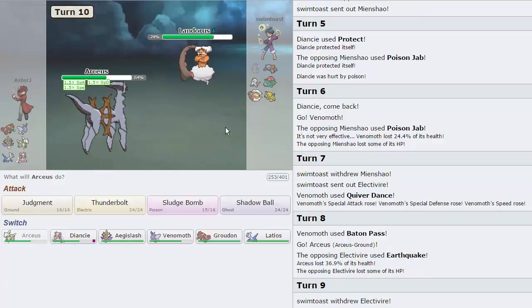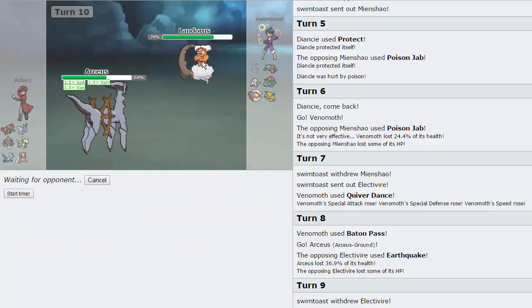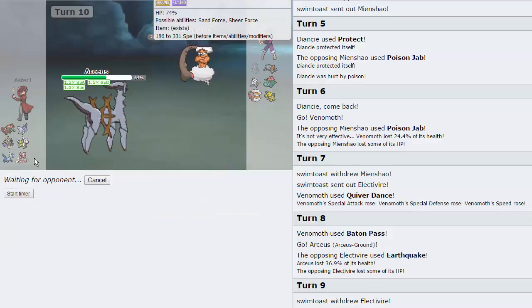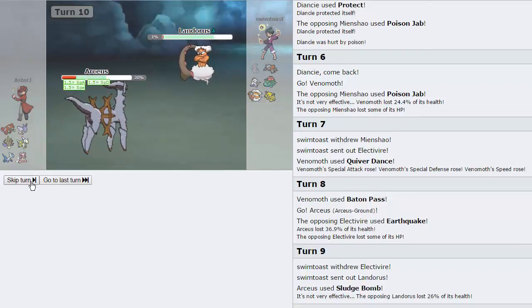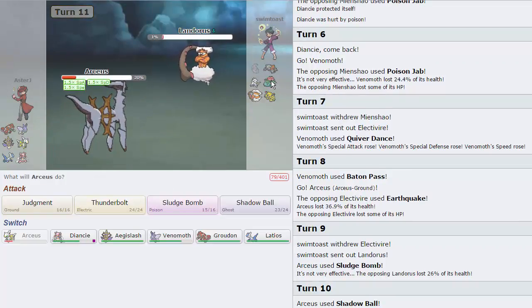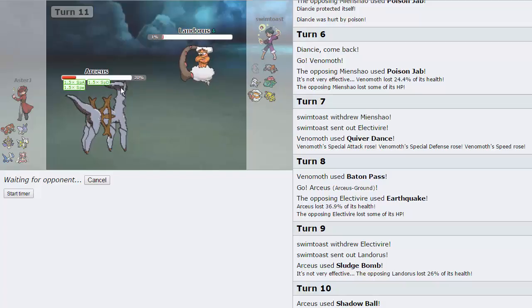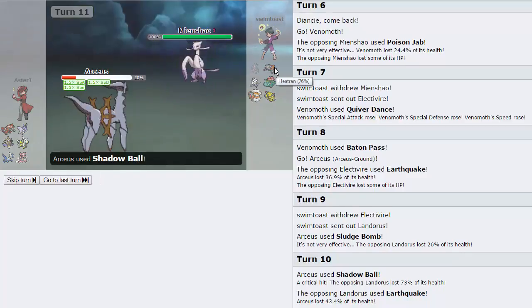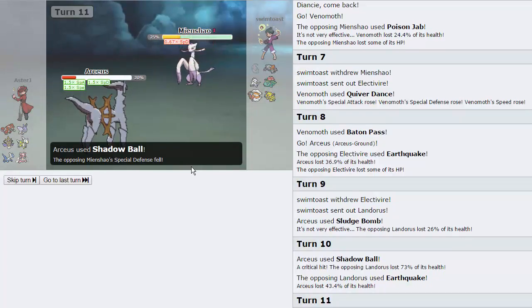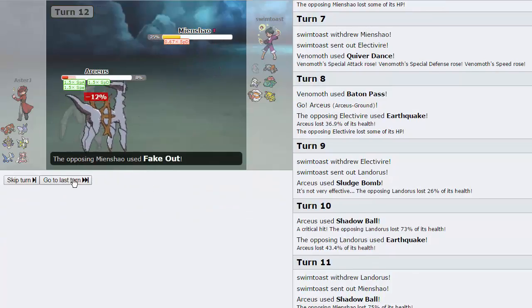I'm just gonna go for Shadow Ball here — we will be able to outspeed this even if he's Scarfed. We actually get a crit on that, so a little unfortunate for my opponent. He is physical — he's gonna go for Earthquake, but we still outspeed his whole team. I'm just gonna go for another Shadow Ball right here. There's nothing he can really switch in right now, and I can even keep this weakened Arceus to deal with his Heatran. He's got Fake Out!